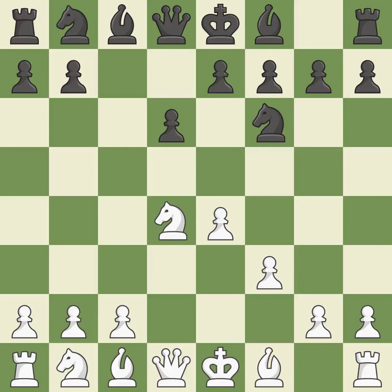Nf6 develops the knight toward the center and attacks the undefended e4 pawn. f3 defends the e4 pawn and stops the black pieces from coming to g4. e5 takes space in the center, attacks the knight on d4 and allows the dark-squared bishop to develop. Nb3 retreats the attacked knight to a queenside square where it controls the c5 and d4 squares.